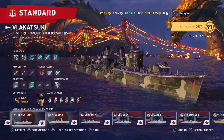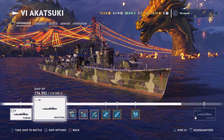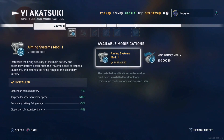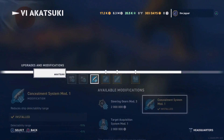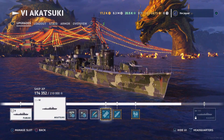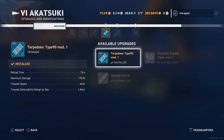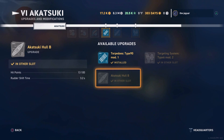Let's see how I have the ship configured and look at the upgrades first. I've got Aiming Systems Mod 1, Propulsion Mod 2, Concealment Mod 1, and I've got all the rest of these other upgrades here — better torpedoes, Targeting System Mod 1, which will increase the firing range of your main guns by 10 percent. And I got the hull upgrade to add 1,500 hull damage. I found that it has made the difference of being able to survive a battle or not.